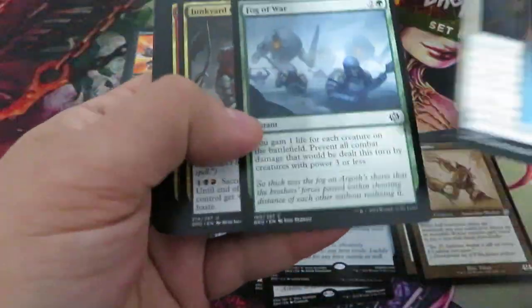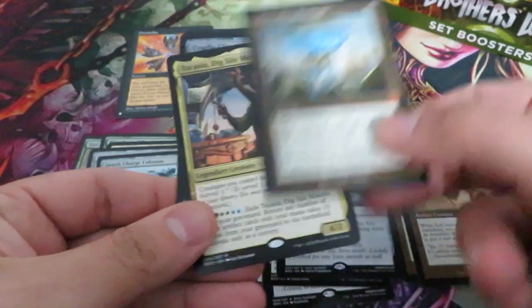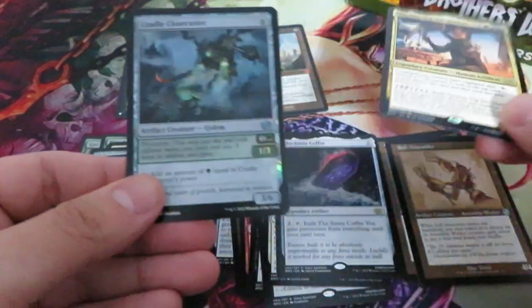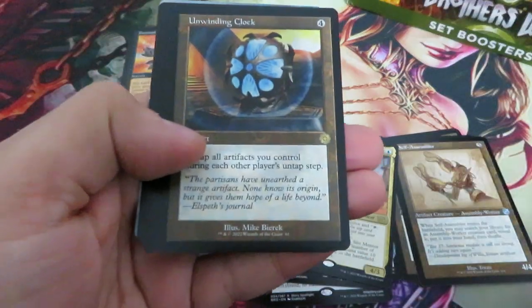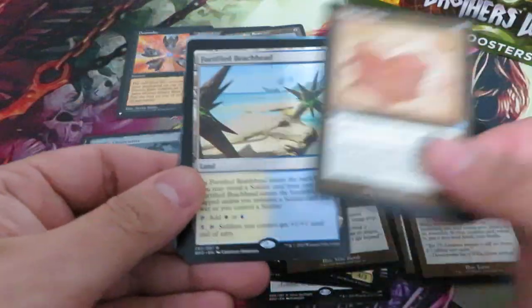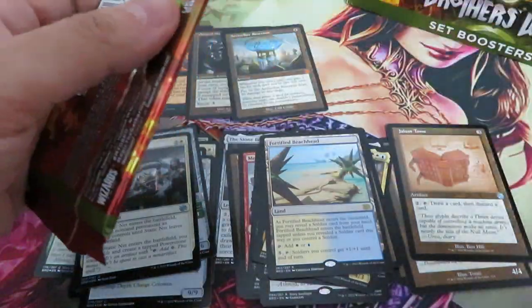Hitting cards like those from The List is great. It's a nice hit, and then you have commander cards: Eight Reflexeservoir, Tocasio, nothing there. Commander cards — and now in The Brothers' War you have these retro frame artifacts. There's Unwinding Clock, it's a good hit. There's a Tomb, a Beach, nothing and nothing. That's why set booster boxes are much better than draft booster boxes.